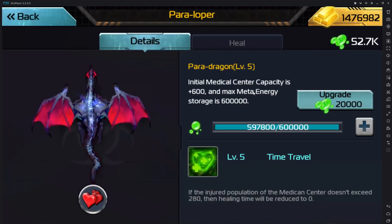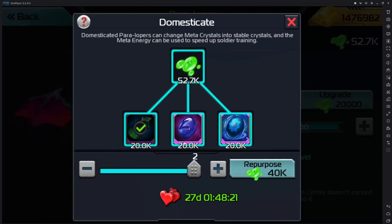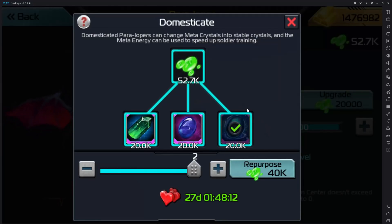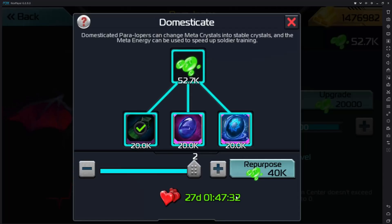What a domestication potion does is it allows you to essentially awaken your dragon. When your dragon is awakened you're allowed to use all these new currencies — the plasma and the coins. The conversion rate for those crystals to cosmic, unlimited, or hyperspace crystals is: for every 20,000 crystals you get one of those crystals. It's a very bad ratio, but it makes sense — Seven Pirates isn't going to spoil us. You are only allowed to convert crystals and use your meta energy to speed-heal only when your dragon is domesticated. A domestication potion lasts 30 days.